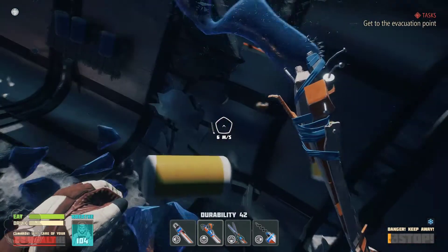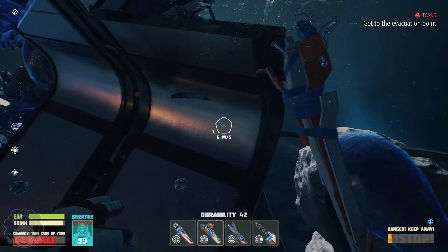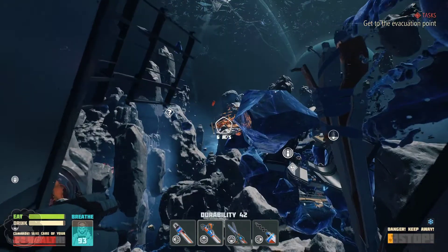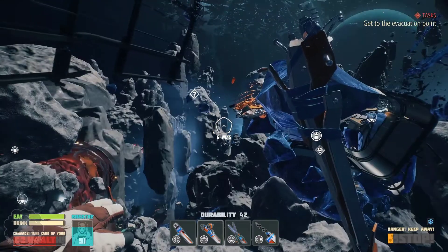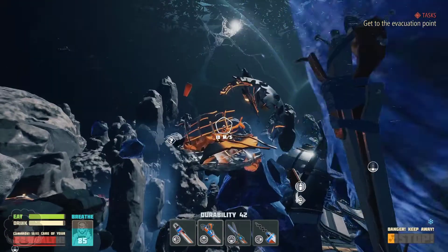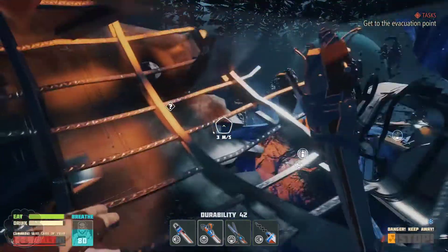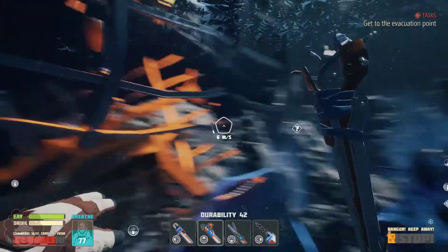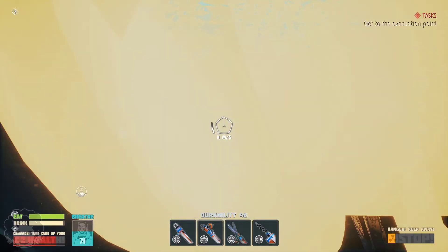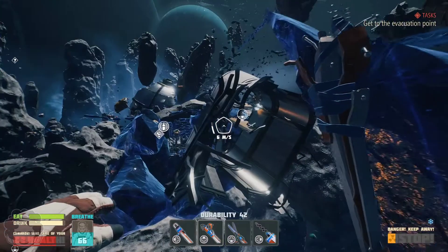I've forgotten where the first heating element is. It's probably a good thing that we find it quickly because I can already see the icicles starting to form. The radiation is also already quite strong, but we have supreme radiation protection — our helmet and our new suit. There it is! We need to heat up right now. We've got 60 seconds to get to that oxygen point.